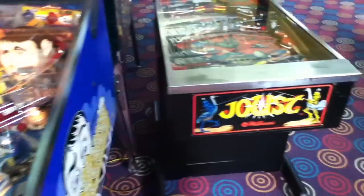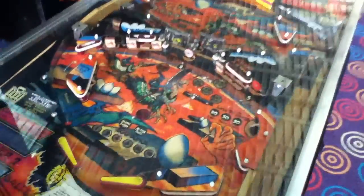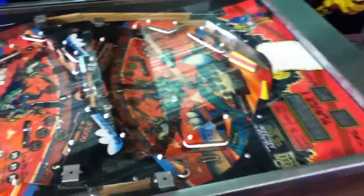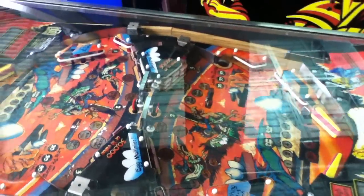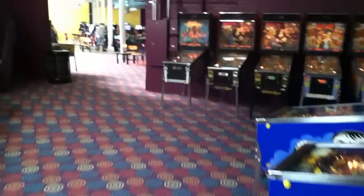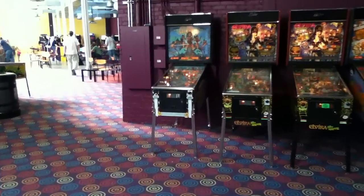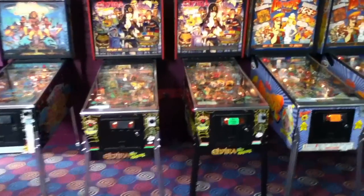Here is the Joust cocktail table pinball machine. Sadly, it is not working — this game always has some troubles with it. But when it's running, it's always got two people on it, crowd around playing it. This is something I really wish they would bring back — doing a versus head-to-head style game. They did make an add-on to Williams' Fast Break NBA basketball where you could link two games, but they haven't done that in a while. I wish someone would bring that back.